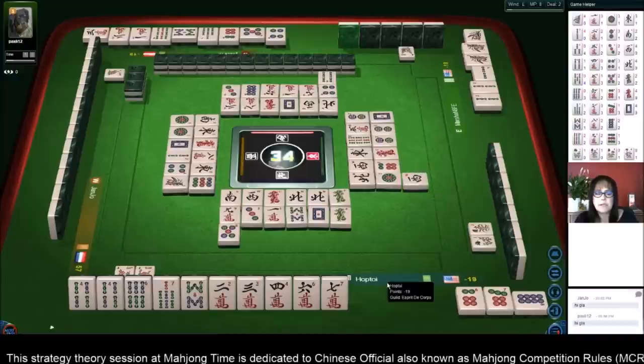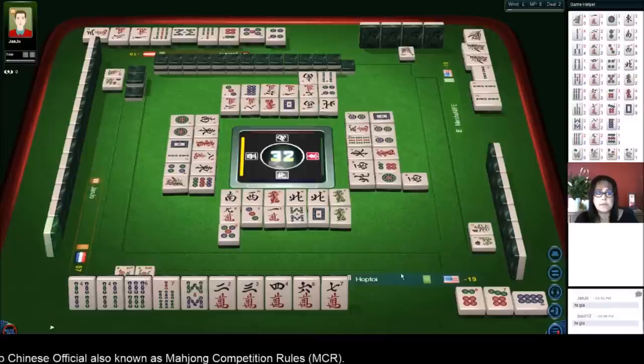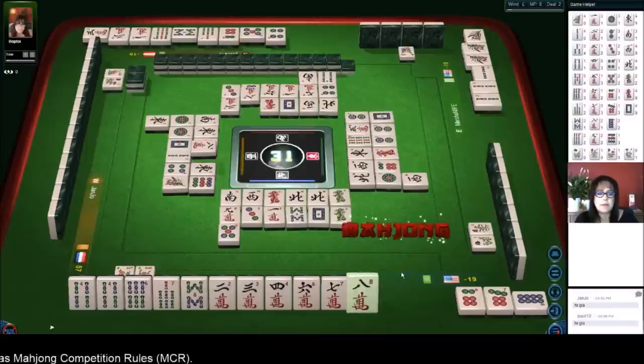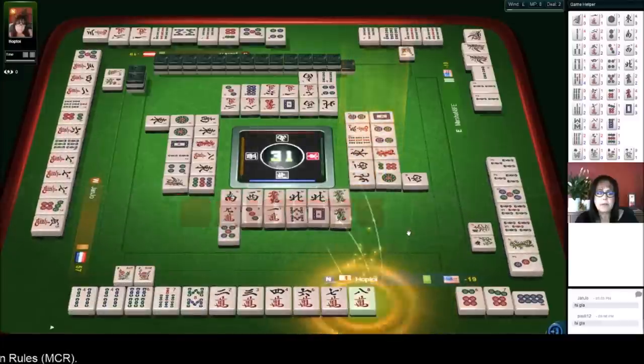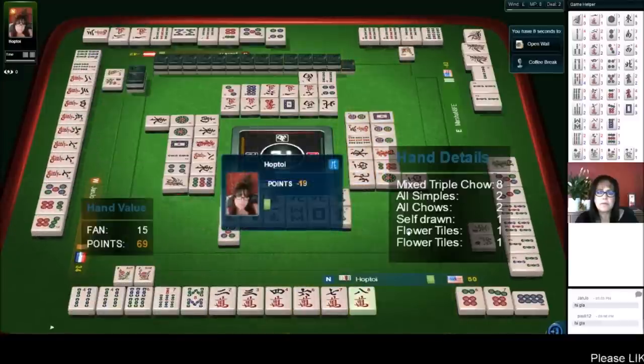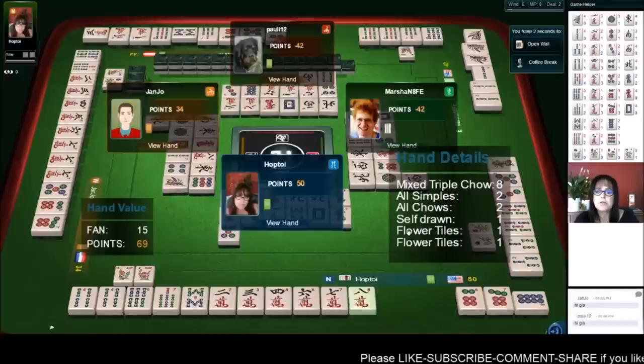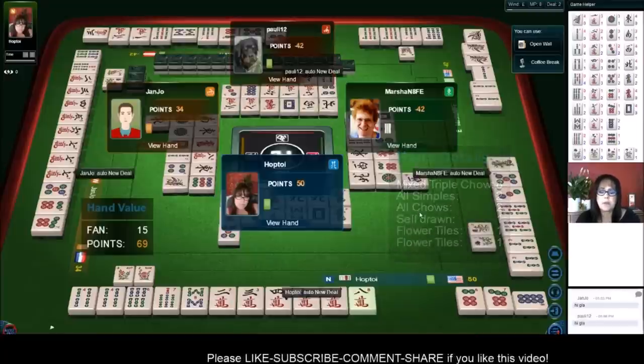Ready to win on an eight crack for mixed triple chow: six, seven, eight — and all simples. East win. Mahjong! So even though chows you'd think would be a pretty simple hand, it can be complex. Mixed triple chow, all simples, all chows, self-drawn, flowers — that's what we got.